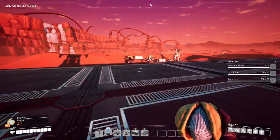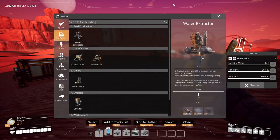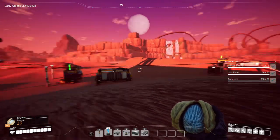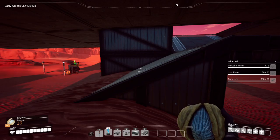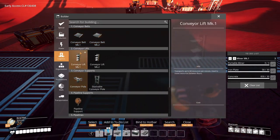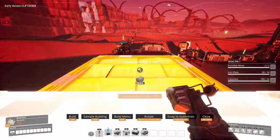I can't really do anything with the storage containers at the moment because they're full, but if I have to move them I will. I don't want to say screw it - let's just platform over there and do it. I have the conveyor lifts I can use. I can't use mark two yet but I'll just use the mark ones and have them come up here.